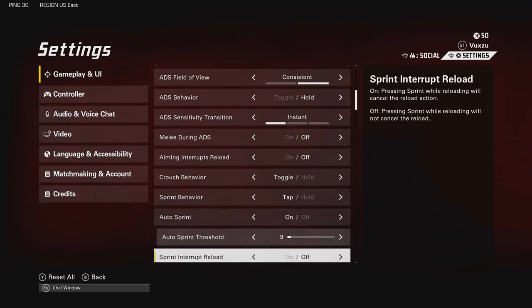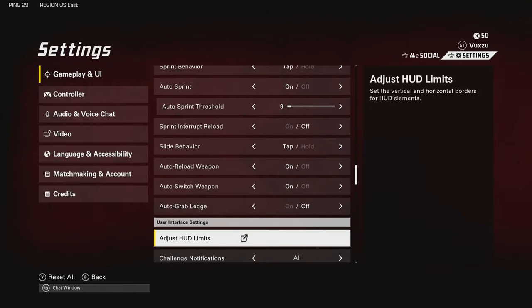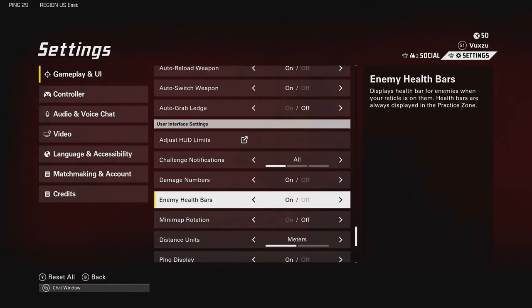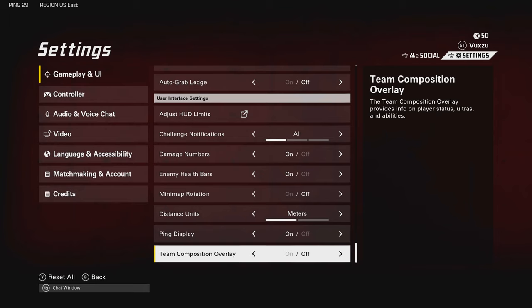Auto sprint threshold 9. Some of these things are definitely preference, especially in the gameplay tab. So make sure to look through it. If you feel like you might want to try some of these settings, just copy what I have and give it a chance. But for the most part when it comes to sniping, I copy a lot of things that I have from COD.